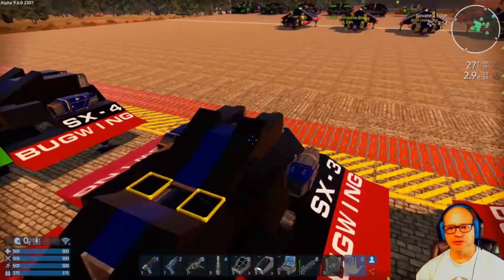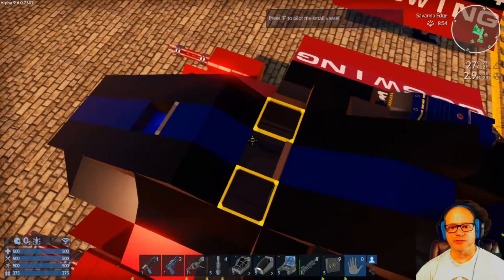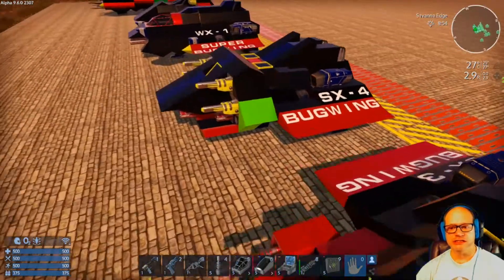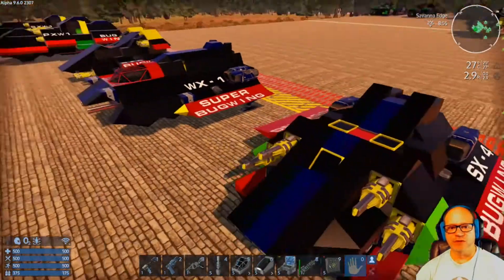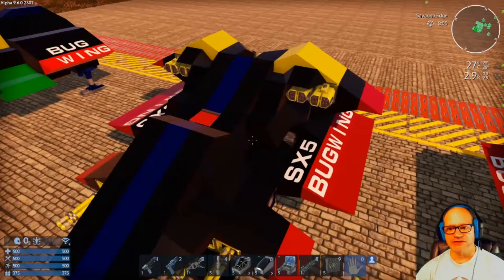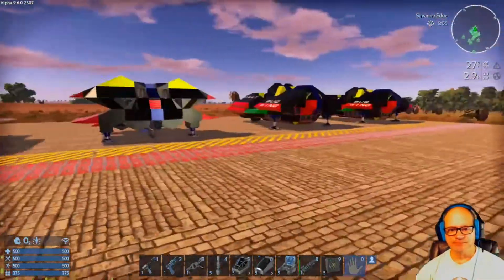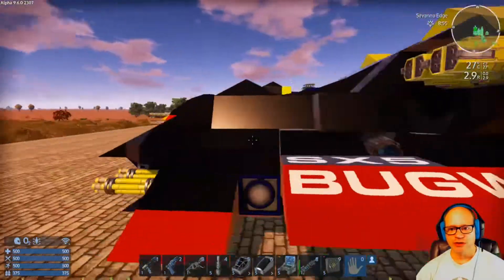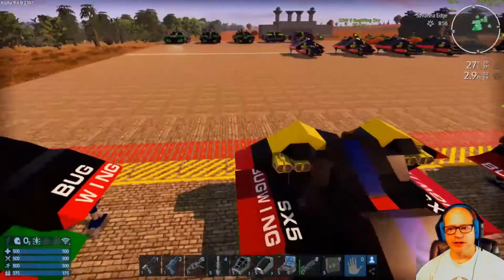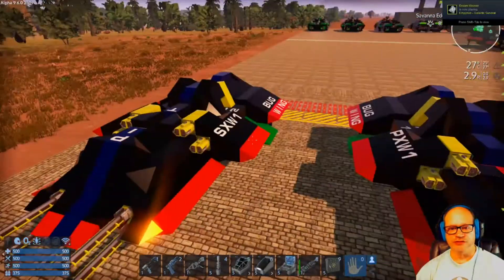The SX3 bug wing I had to redo because of Alpha 9 — you can't come out of the rear of the cockpit anymore, it exits toward the front, which means you're stuck inside the blocks. So I had to change this. The SX3, 4, and all the way up through the rest of these I had to change. The SX5 bug wing was pretty cool — kind of an X-wing look to it from the rear. Over here are my two warp drive engines, but I had to change them up because you just can't use them anymore in Alpha 9.